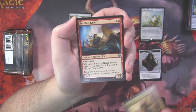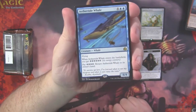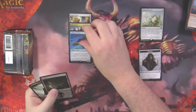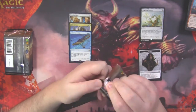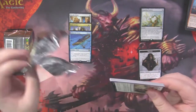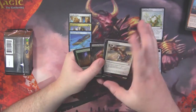Trophy Mage, Maverick Thopterist, Reckless Racer, and oh man, you guys are going to be so stoked — look at that. This card follows me everywhere. Whenever I'm opening up Aether Revolt product, if I don't open an Aether Tide Whale, just take it back. Take all of the packs back. I could open all of the inventions out of Aether Revolt but if I don't get my Aether Tide Whale, boy howdy.